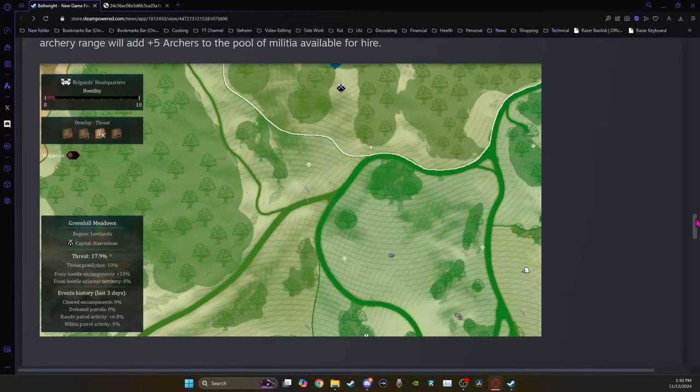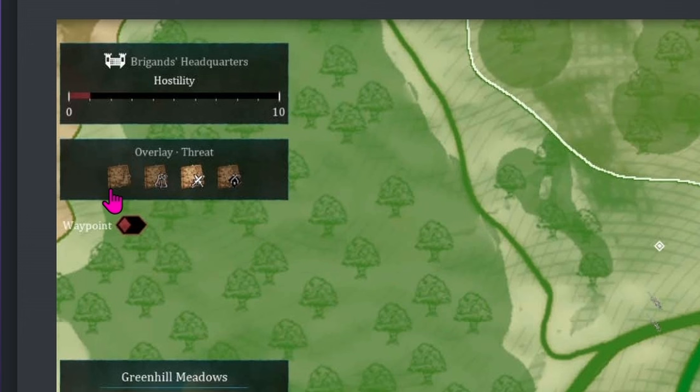When we look at our maps now we can change what overlay we have — we can have the normal one or a threat overlay. You can also look specifically at villages. It shows you what level of hostility the brigands are at currently, and this will grow over time, leading to raids and such.